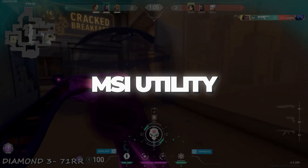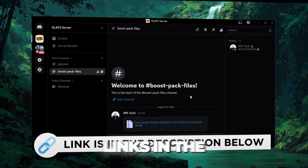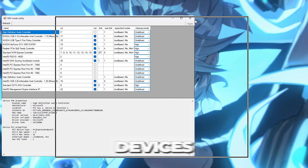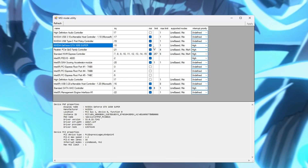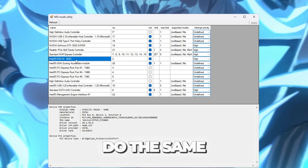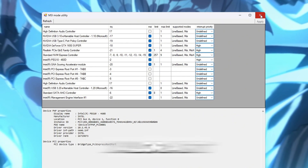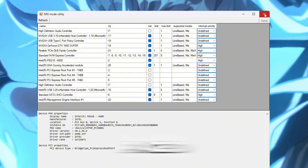Step 5: Use MSI Utility to improve hardware communication. You can download all the files from my Discord server — links are in the description. Now we'll optimize how your hardware communicates using a small tool called MSI Utility. Download and open the program. Inside, you'll see a list of devices connected to your PC. Find your graphics card (GPU) in the list, tick the box under MSI, and change the Interrupt Priority to High. If your PC has integrated graphics like Intel HD Graphics, do the same for it too. Once you've made these changes, click Apply then close the utility. This tweak reduces latency between your CPU and GPU, helping Valorant respond faster, lowering input lag, and making your overall gameplay feel smoother — especially in fast-paced situations.